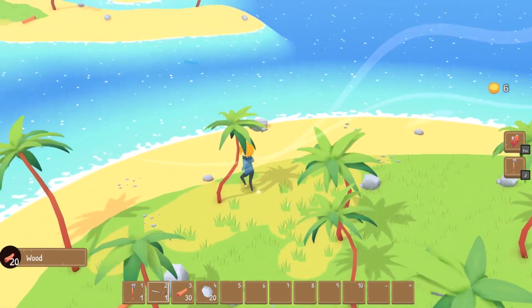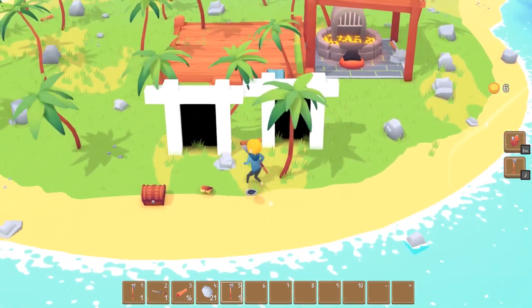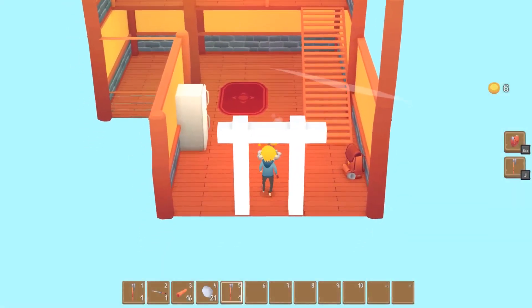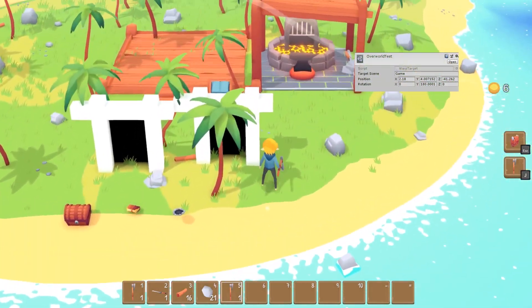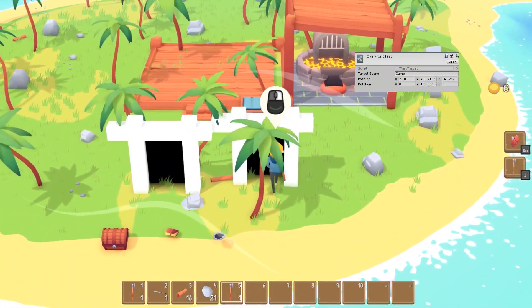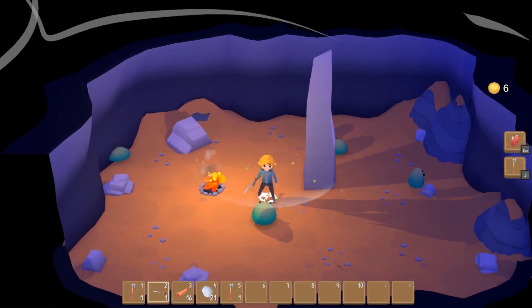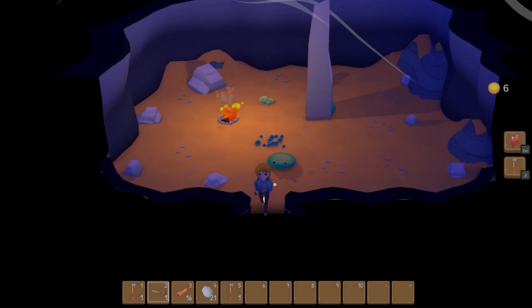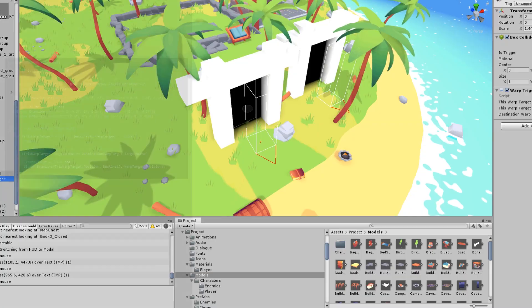To start with, I wanted to have a warp system that would teleport a user across scenes to a specific destination. I started by storing the start and end points as scriptable objects, and then teleporting the player between them when they entered the trigger area. I then combined this with a screen fade effect to make the effect less jolting, and also drew a quick gizmo to show where the player would be teleported to.